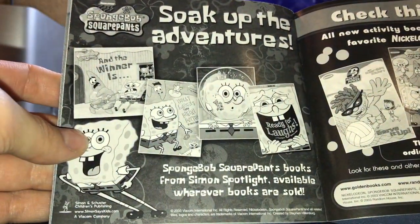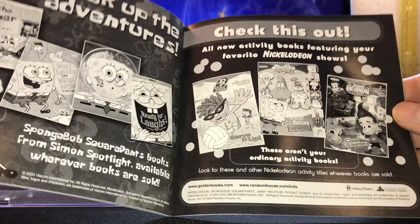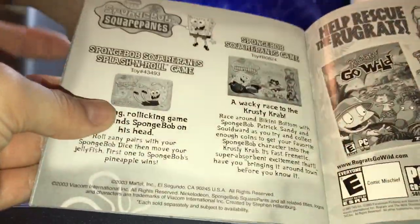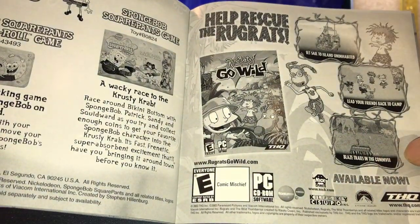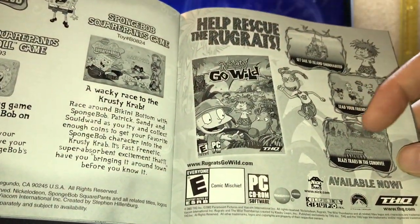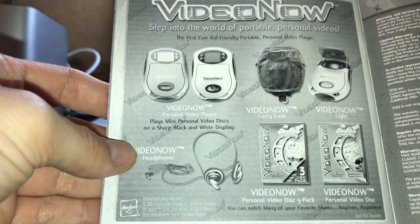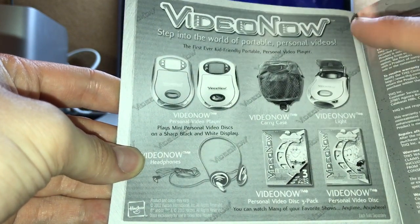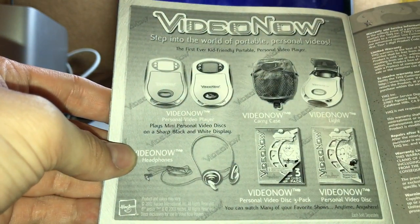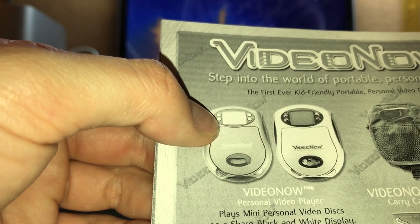So of course you can soak up all the adventures — just some cartoon books and stuff, and more things to check out. This is pretty much more of an advertisement manual than it is anything else. But just by looking at the Rugrats Go Wild game ad, it looks like it's more entertaining than this. For anyone that remembers, I used to want one of these so badly, but I never got one. And now I'm glad that I don't, because man, that would have been a waste of money. Look at that little screen — could you imagine watching something on a screen that small?